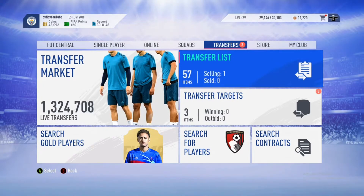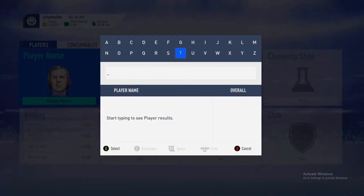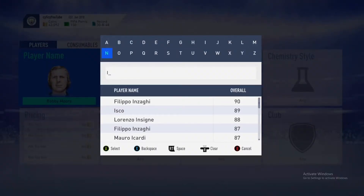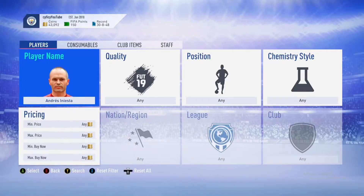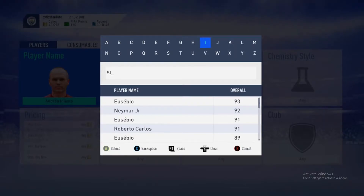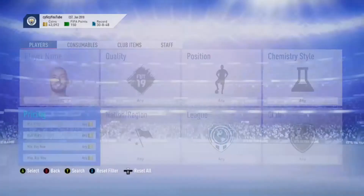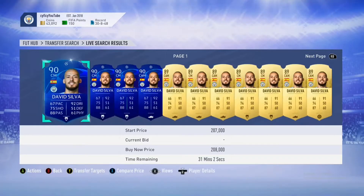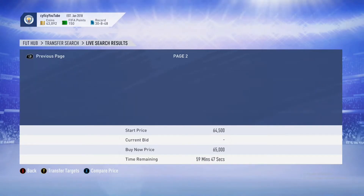All discard informs are up right now. Iniesta is also up a lot - he is actually extinct right now. Silva was another one I invested in heavily and he is currently around 65k.